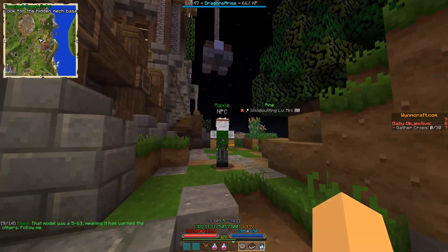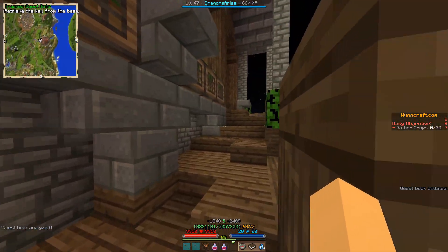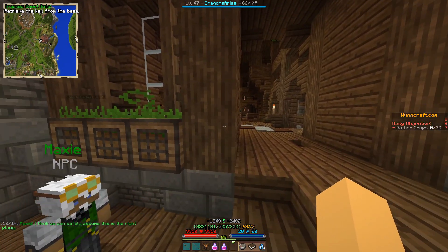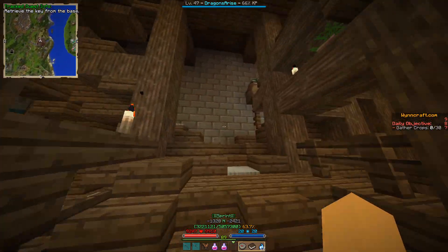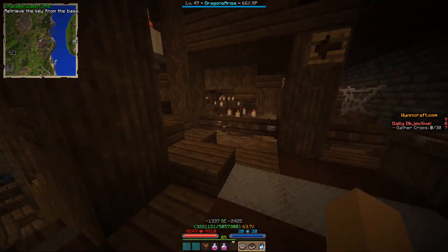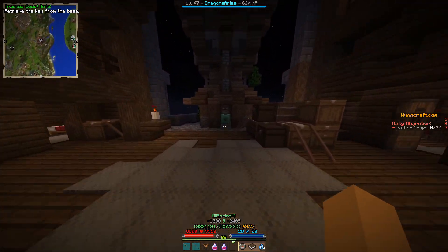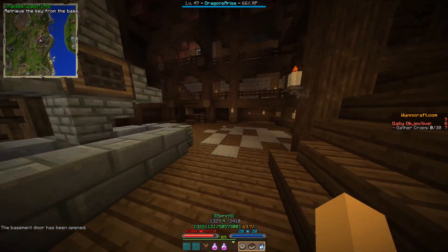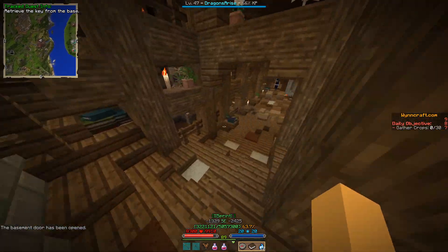Just follow Maxi and wait for him to be done speaking. Keep on following him up and you're gonna be entering this house in a second. Maxi will open the door for you. Enter and go upwards over here, and then you're gonna see a little button which you have to press to open the basement door. Then go back down.